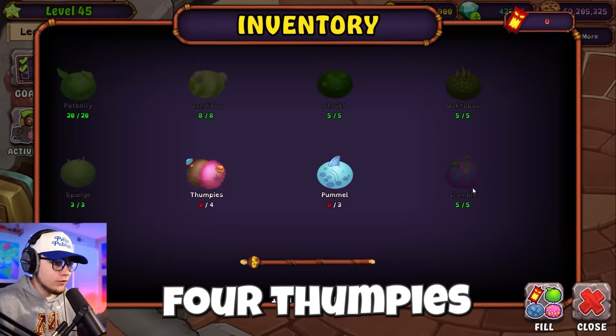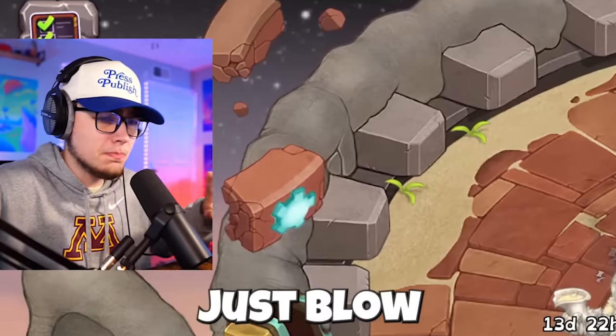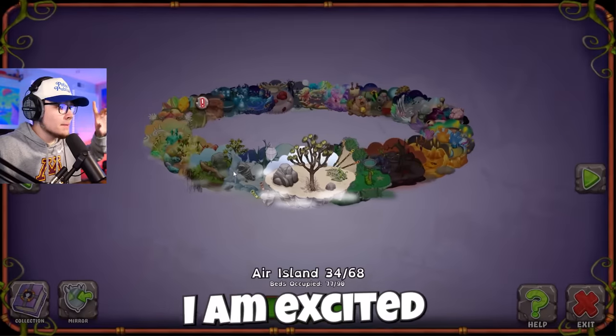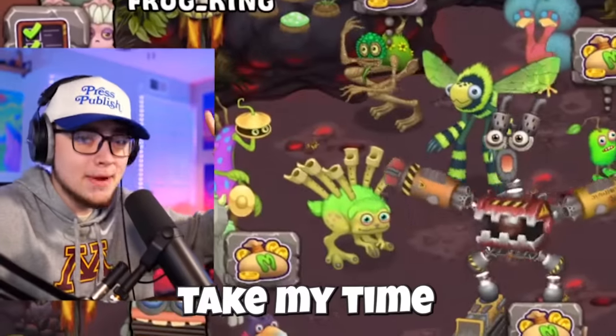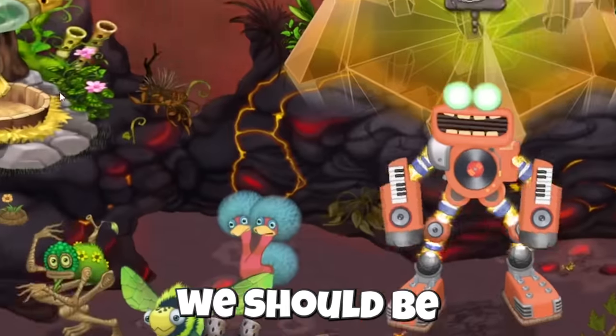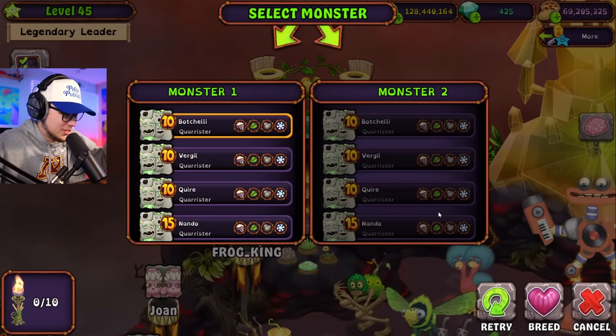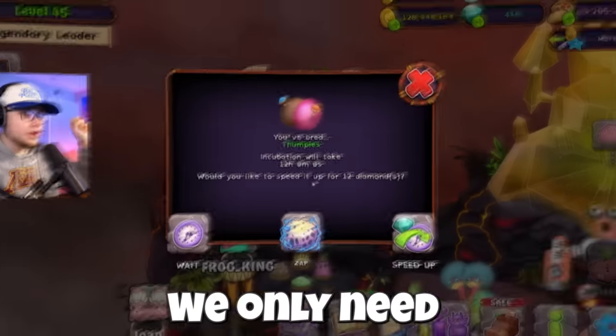We need four thumpies and three pummels, and that's literally it, so we should be able to blow through this right now. I am excited that we finally have another island in the process of getting worked. You guys know I like to take my time with the island. The thumpies are here so we should be able to get these guys bred pretty quickly. Let's throw one of our 15 quarters in with our thumpies and we should just be able to get them right off the bat.